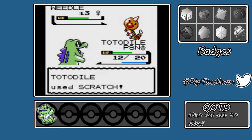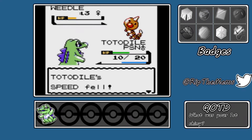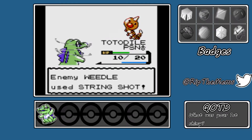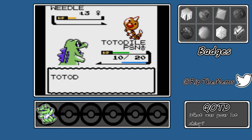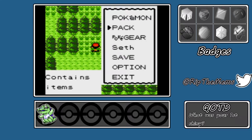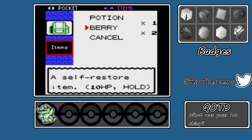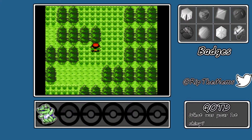Oh, we're poisoned — this sucks! Poison is gonna kill us. Maybe the berry can heal us. We got slowed down. He's only gonna use String Shot — what a pleb. Goodbye Weedle, have a good day. We gained 22 XP and we leveled up. Totodile grew to level 6 — oh, that's pretty nice. Let's see if our berry... oh, it's actually called a pack. We can use it as HP healers, so that will still be very useful.